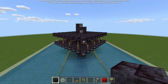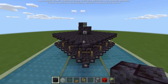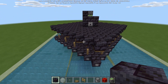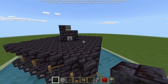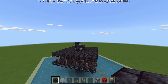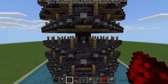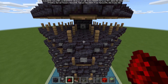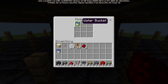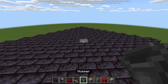I recommend building at least five spawning layers — I usually do seven and it works out great. The going rate for this farm is about three and a half stacks of gunpowder per hour, which is more than enough. I am going to go ahead and build up the seven layers, and once all the layers are built up with all the fence posts, trapdoors, buttons, and most importantly all the water buckets in the dispensers filled, we're ready to build up the redstone.